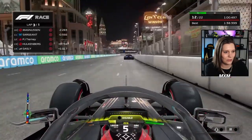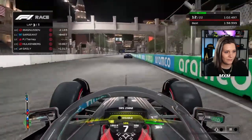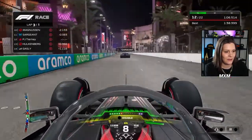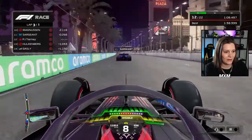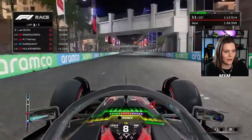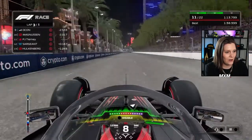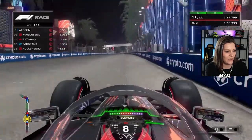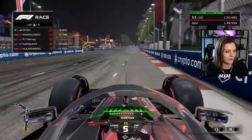We don't do apexes — we just cut the whole corridor down the lovely straight of the Las Vegas circuit. DRS open — DRS is very powerful. As you can see, he is flying away, draining all the ERS, but it's a race to the finish line, and I don't know exactly where the finish line is.